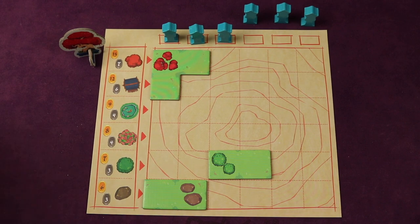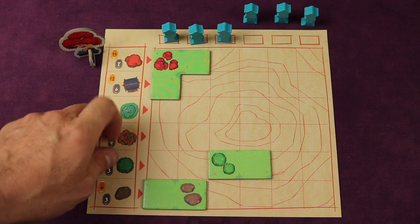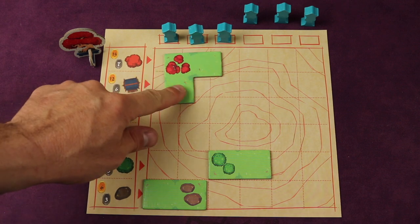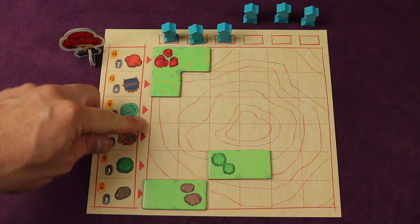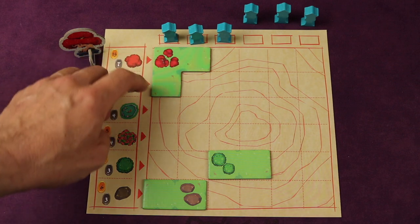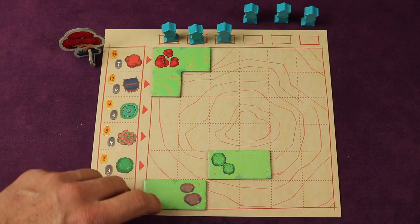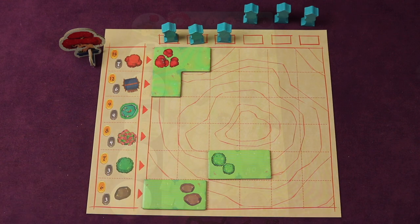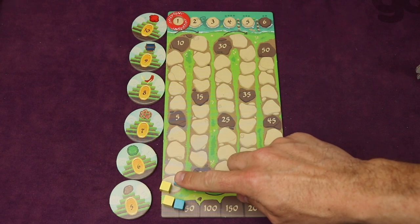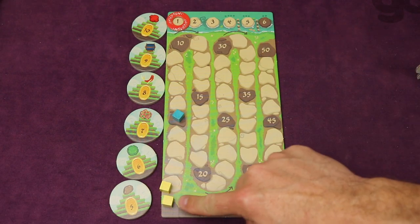Scoring is a little interesting. When you place a tile, you get points equal to the level of the tile times the amount of items you see on it. This is a level one tile, so it's three times one for three points. For these two tiles, this one got two points and this one got two points because it's two times one. As you accumulate points, you go up this little track, and when you get to 50 you come back and increment the counter.